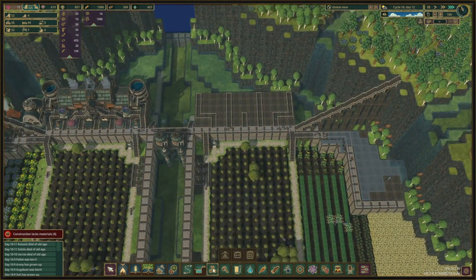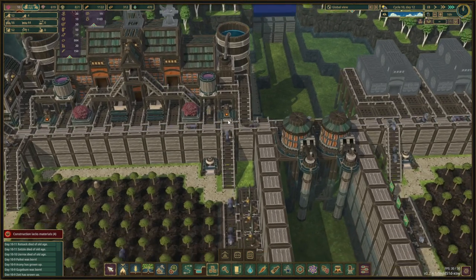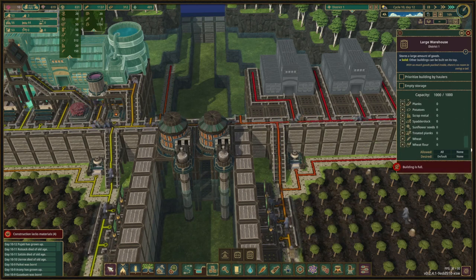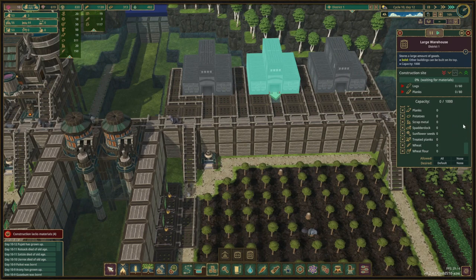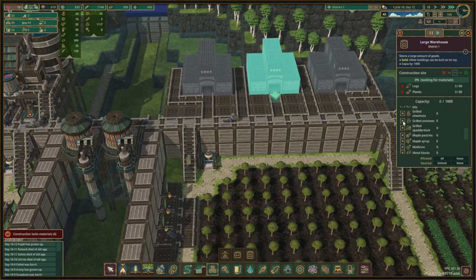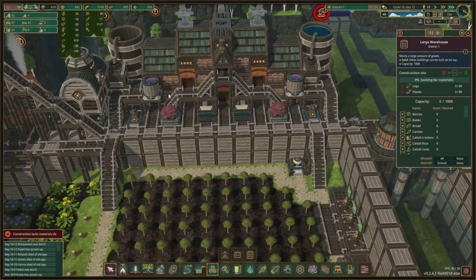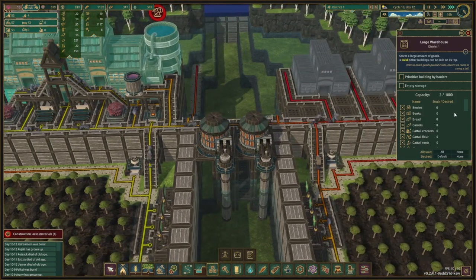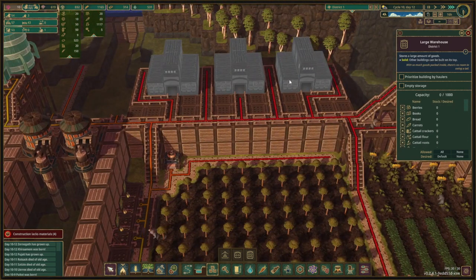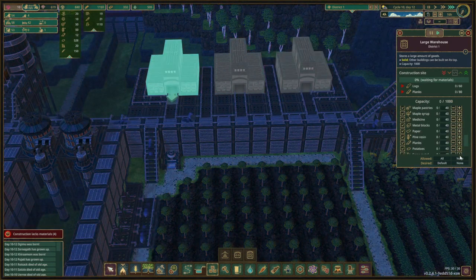I am going to start placing the storage facilities right here, here, and here. The middle one is set to carrots and grilled potatoes, so I'm going to set this to the same — it's carrots and grilled potatoes. What is the one on the bottom? This one is set to none, and this one is set to planks. So that is this one actually — this one is planks and this one is set to none.